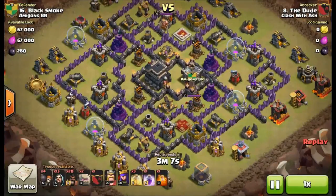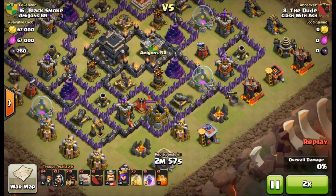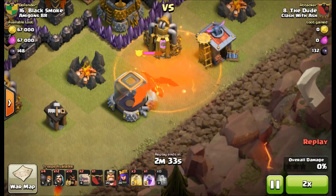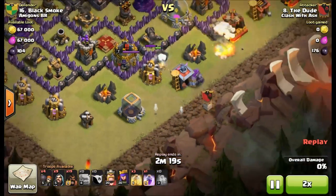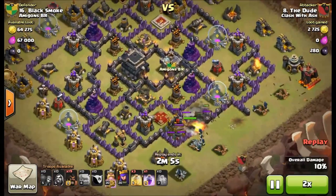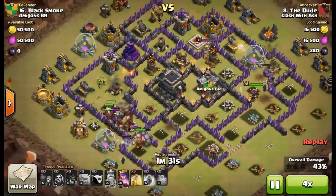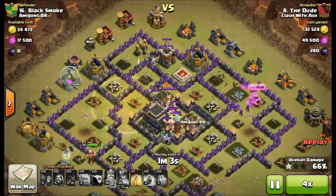On this one, the dude is going to lure the dragon out of the clan castle, and we'll see firsthand how fast it goes down with the poison spell. You do have to wait an extra five to ten seconds for it to power up. He drops a golem, gets into the first phase of his attack, and a wizard takes down the dragon. A max poison will bring a max dragon down to about 50 to 100 hit points — just one or two wizard hits finishes it.